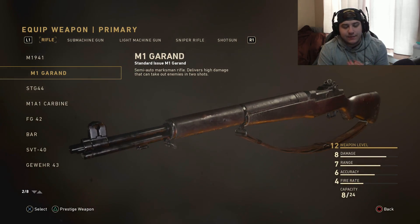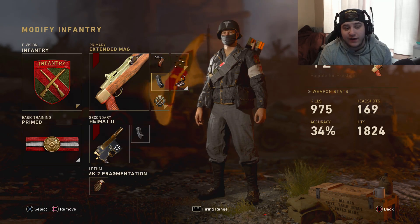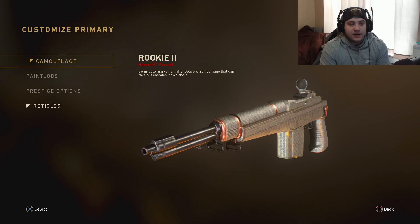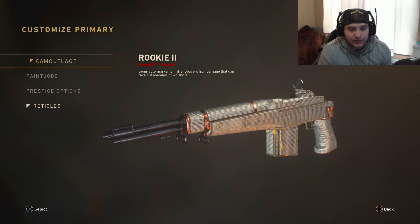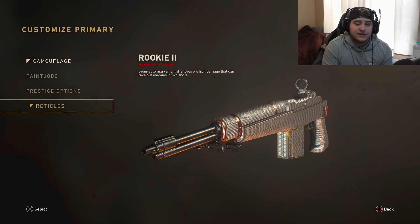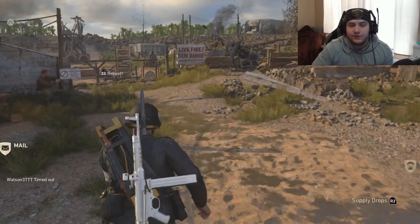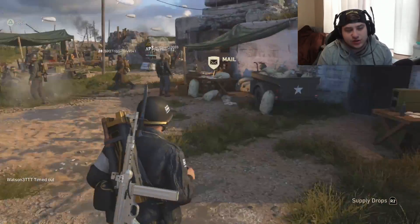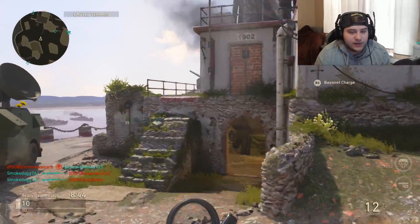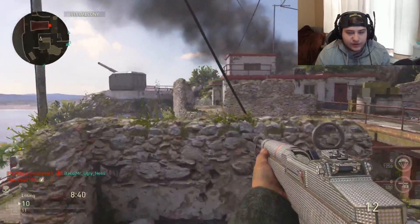Here's the weapon guys - it's a semi-auto, two-shot kill, range is absolutely insane. The class setup is grip, rapid fire, extended mags, and a reflex sight. I dropped a V2 rocket with it on stream last night - it was absolutely insane. Had so many people freaking out about this weapon. We're playing some TDM on Gibraltar. I'm already five and two - I forgot to hit record when I was starting this gameplay.